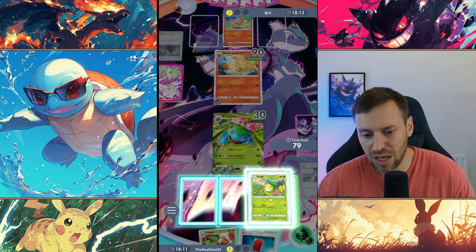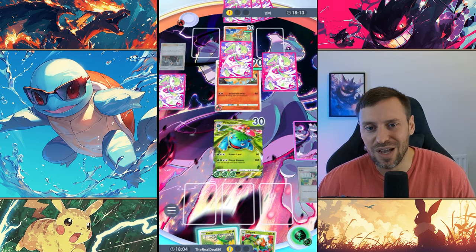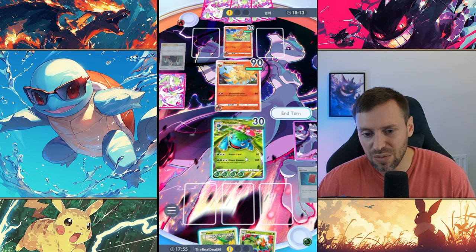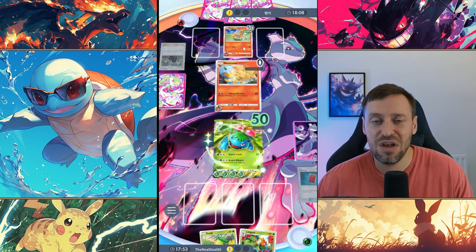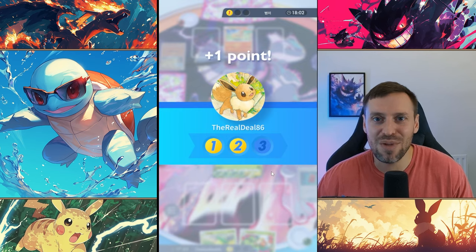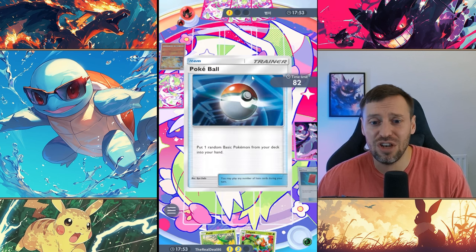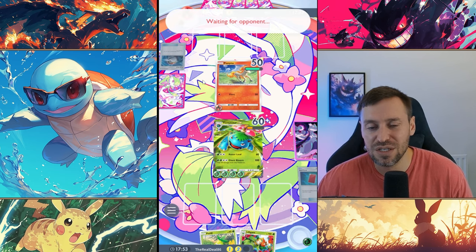If Venusaur goes, we lose anyway — so we're going to Red Card them, get rid of all those Pokémon cards and hopefully screw them over. We've got 60 HP, and that is just enough to survive Ponyta. It comes down to whether they have Rapidash or not. If they've got Rapidash it's game over, but this is the comeback of the century — a grass deck beating a fire deck is pretty insane. This deck is so good for rushing people and catching them by surprise.